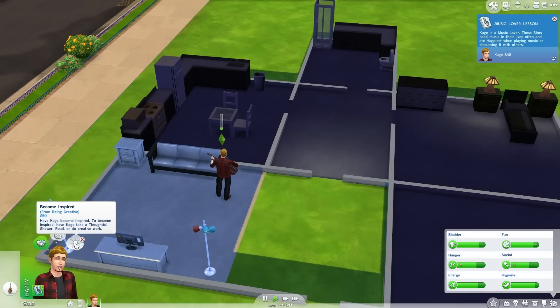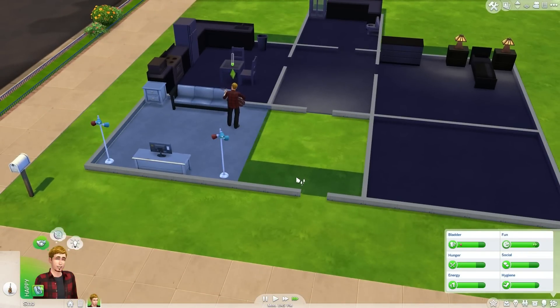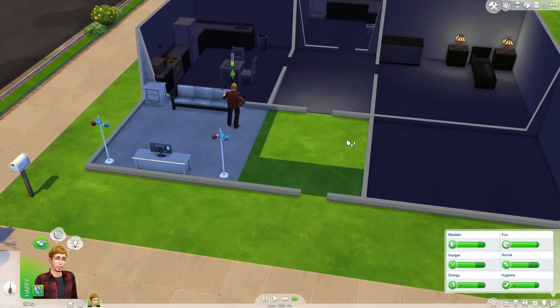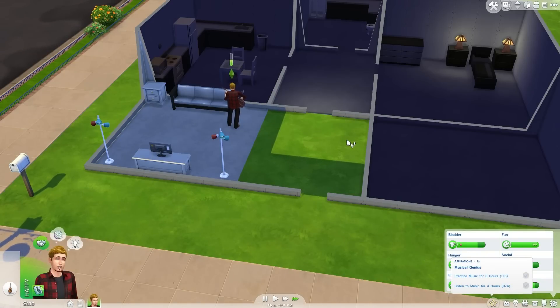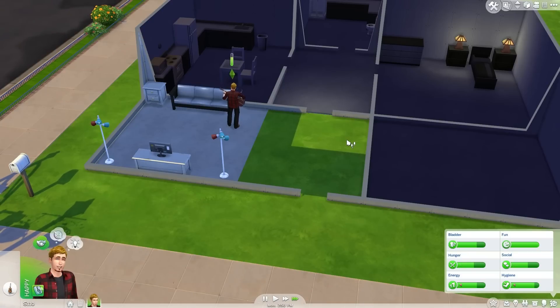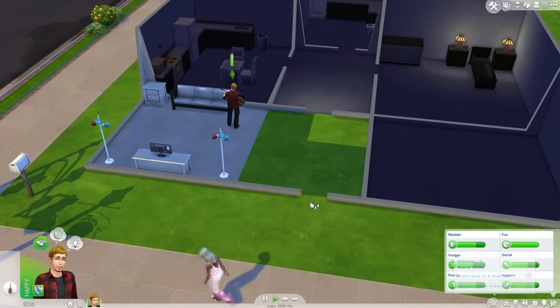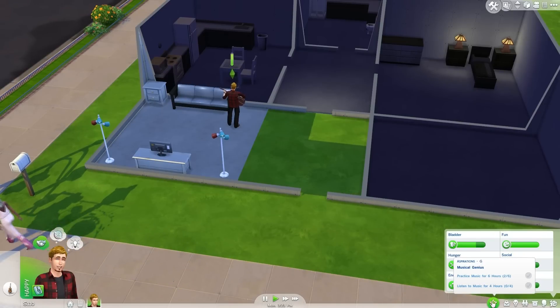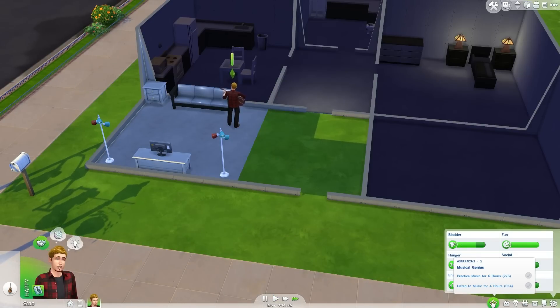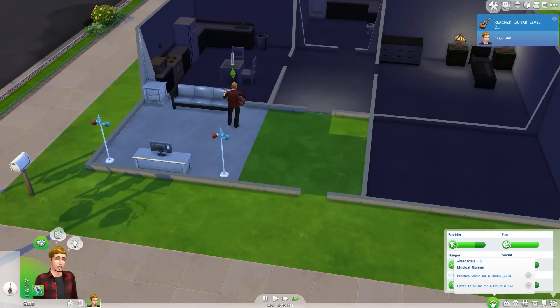Okay, so I got the — no, he hasn't become inspired yet. He wants — they want me to make a friend. Okay, let's have him jam out a little bit. He sucks, Cage. I have no lights in the kitchen. I have no windows anywhere in the house. This is a pathetic excuse for a house. Musical genius — practice music for six hours. I've done two out of six hours. I leveled up my musician skill. That's good.